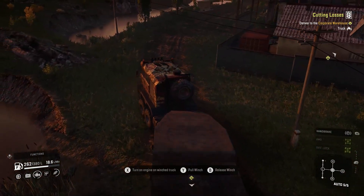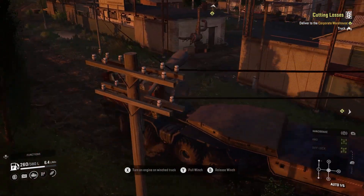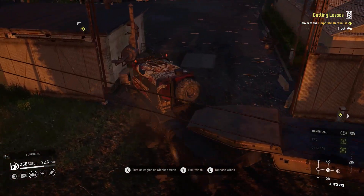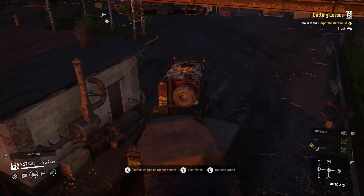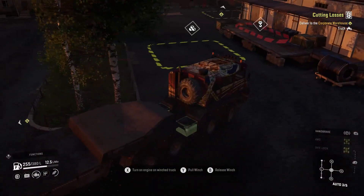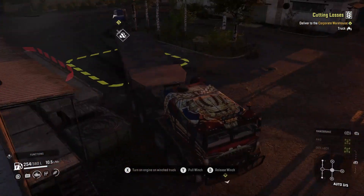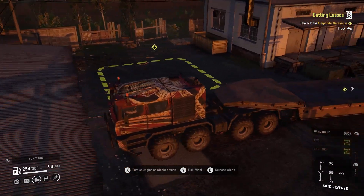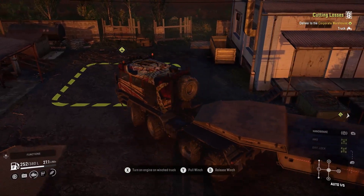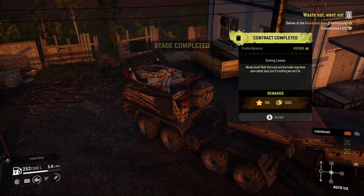I could have easily not done multiple because these are actually two pretty tough missions to do together. Like if there's one where you have to bring two wooden planks and three of something, that kind of makes sense to combo up and throw it in a five-slot trailer. But this one with a long trailer, the truck, and the other cargo - it's not ideal. But it gives you a trailer to use for the cargo, sort of. There we go - 7300 and 780 for that.